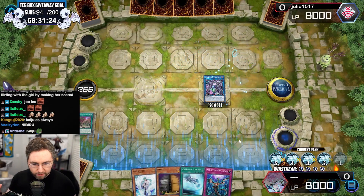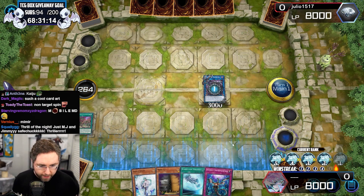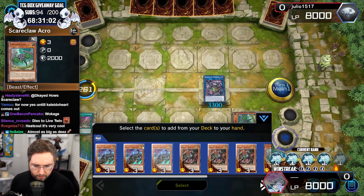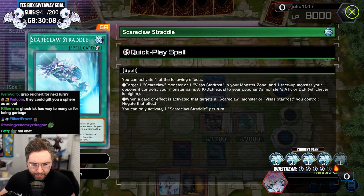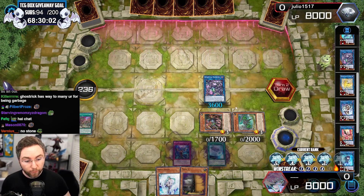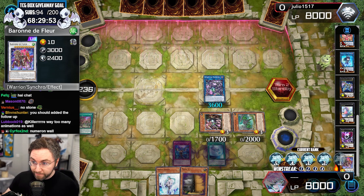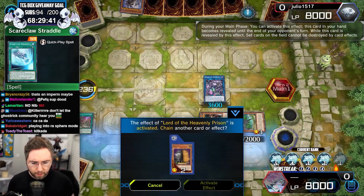I think that's the biggest animation in the game. But wait, there's more! So now we're locked into Scareclaw monsters only, but that's okay. This will boost us up by 300 per Scareclaw. And we have Straddle, which will protect us from being targeted. Card effect activates that targets a Scareclaw — negate. And the deck with more than one monster could potentially make a Baguska with the Tri-Heart, a Kakata which can negate a monster, and or a Baron Difflor. This is the anti-imperm.